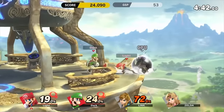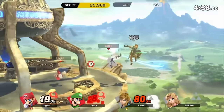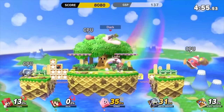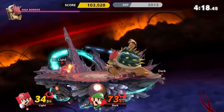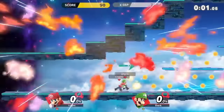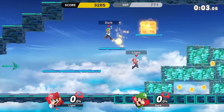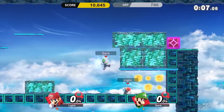Super Smash Bros. Ultimate isn't necessarily known as a co-op game, but there are co-op sections. There's a mode called Spirit Board where up to four players co-op together — each player picks from dozens of fighters and you take on various challenges. You can also play co-op in Classic Mode, where players work together to complete a series of battles.